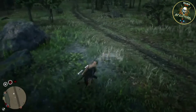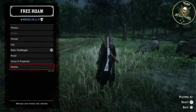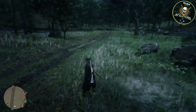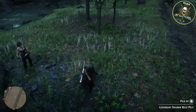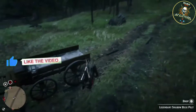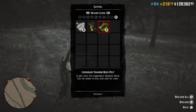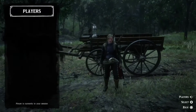Once you do load in, run over to your friend and the pelt will be there. If you don't have a hunting wagon, just whistle for your horse and put the pelt on your horse. But if you have the hunting wagon, I'd definitely suggest loading these into it. You can also put them on your horse since you can store quite a few pelts on the back of your horse. Pick it up and store it in the back — now we should have seven. You can do this as many times as you like, then take your wagon over to Gus and sell all the pelts.